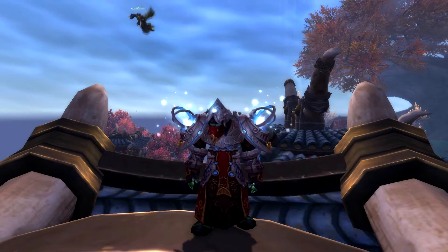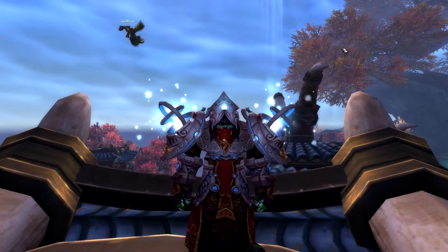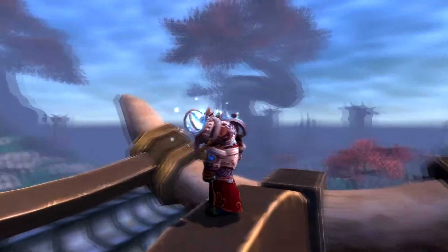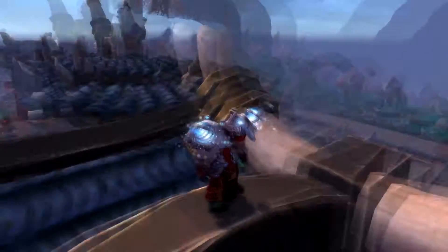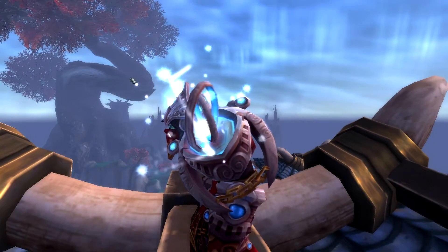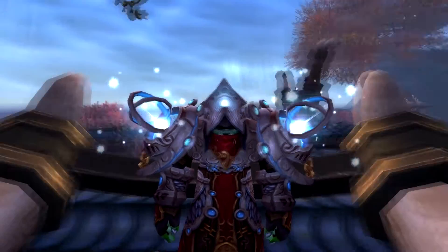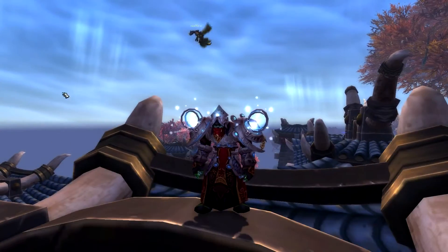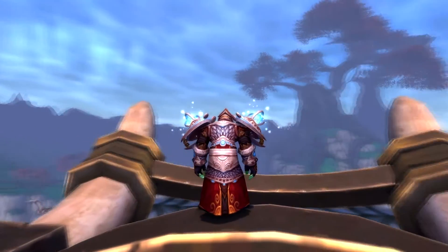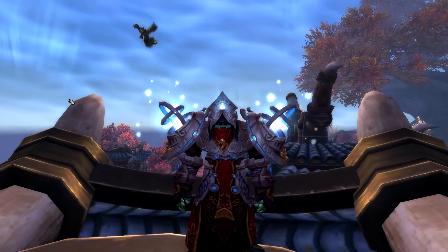And here we have my personal favorite, the Shaman set. I believe it's called Celestial Harmony. That's pretty awesome. This is probably the best set out of all of them, I think. It has the coolest looking shoulders I've ever seen. Kinda want to roll a Shaman now. Why do they always get the coolest sets? Take a look at it in all its glory. On to the next.